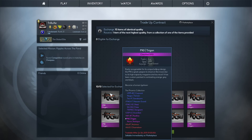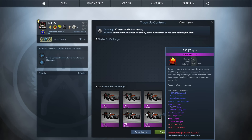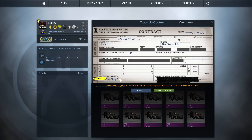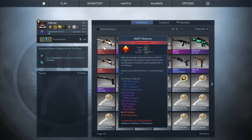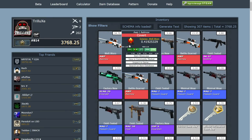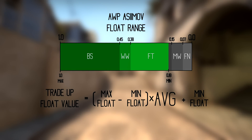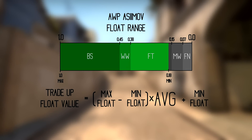Let's verify. I moved my mouse over all the Trigons to confirm they are indeed all field-tested, then proceeded with the trade-up. The result was 100% Well-Worn — exactly what the formula predicted. I got the Orb Asimov in Well-Worn condition despite only putting in field-tested P90 Trigons. I checked the float value on CSGO Exchange and it matched exactly what we calculated, proving the output float value is not randomized but regulated by the average float of the input skins.